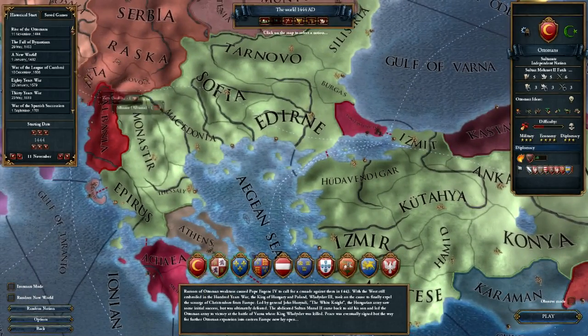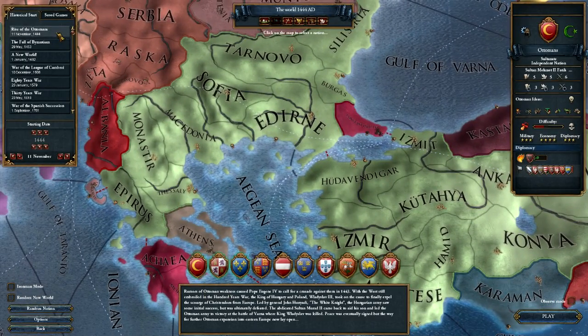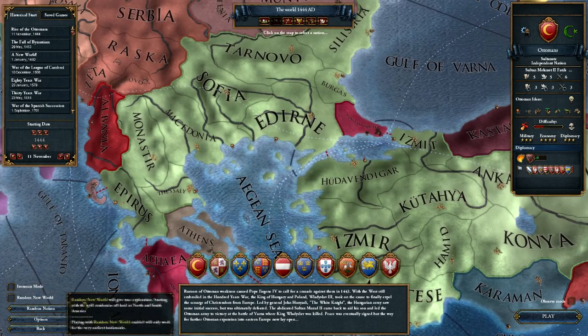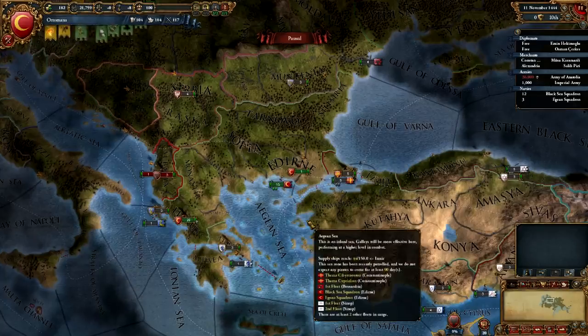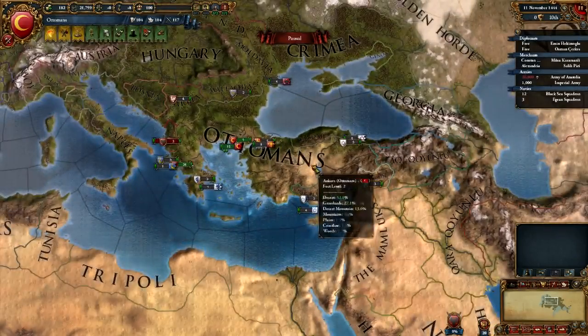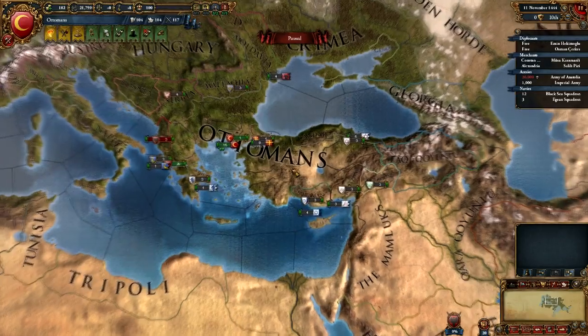The start date will simply be Rise of the Ottomans. We're not going to bother with Iron Man mode or Random New World either. Okay, so here we are. First of all, let's do the usual spiel — we'll go through the user interface and all of the assorted goodies within it.